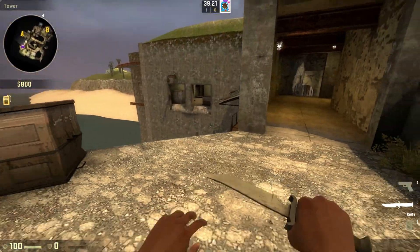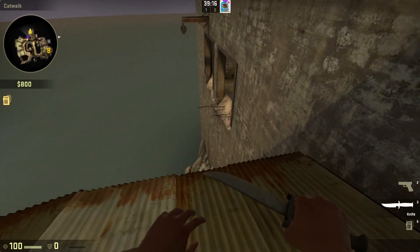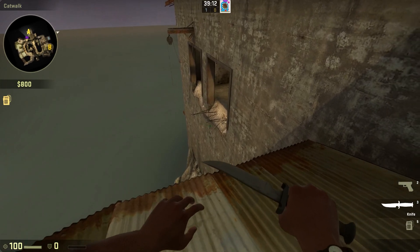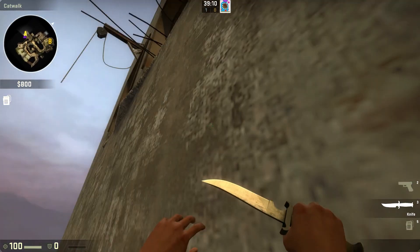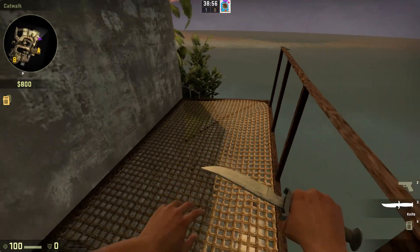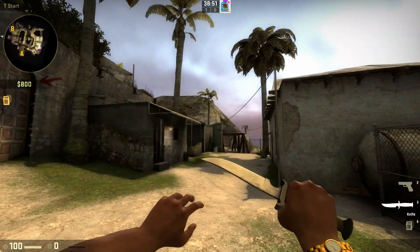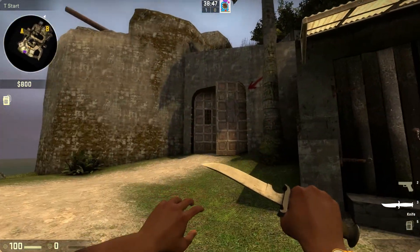You can jump from here onto this canopy right here. And then there's a bit of a more difficult one, which again, I am going to get right on the first try. Back here, you can CTspawn here, where if you're willing to spend a bit of a health tax, you can fall down and do all sorts of ridiculously fiendish stuff from here.